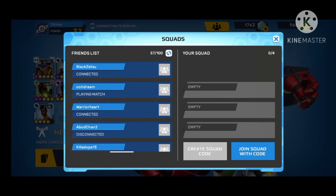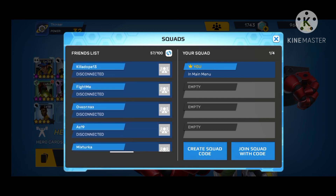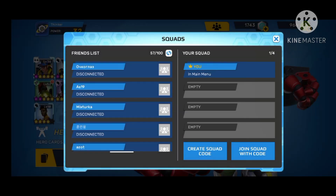This is where you can add people to join your squad. You can create a code or share your join code, and you can type a code if you want to join an existing squad or create one.